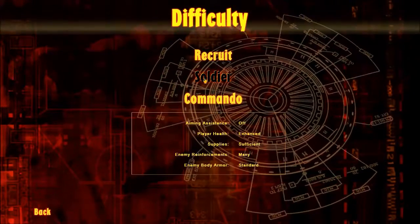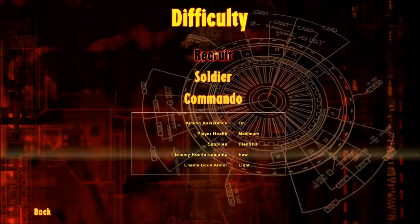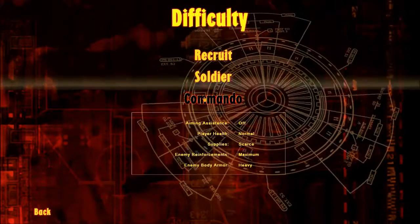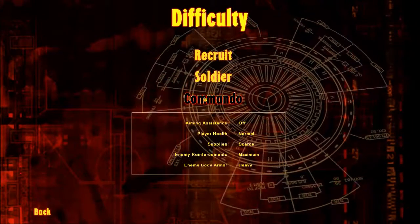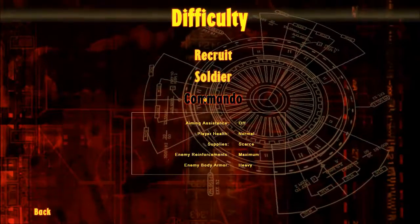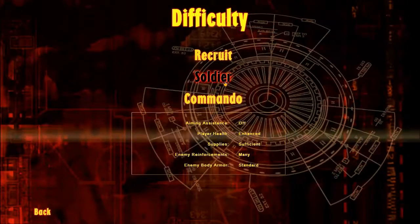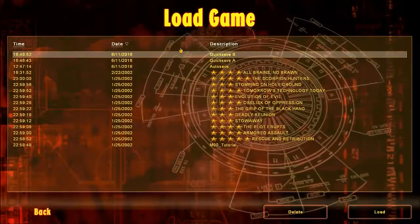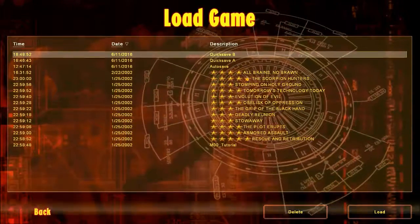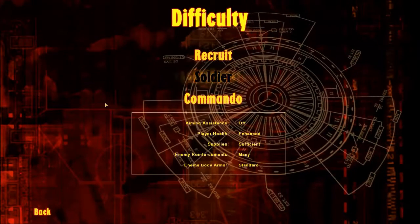We're going to start with... now, what might happen is that the three difficulties are recruit, soldier, and commando. On recruit you've got a whole bunch of cool stuff. On soldier, you've got a whole bunch of other cool stuff, and on commando — balls to the wall. I would play on commando difficulty, but there would be a lot of dying involved. I think I'm going to stick with soldier difficulty, just to show off the campaign. To get five stars you've got to play on the higher difficulty — you can't die and reload. I reckon I'm going to play on soldier. Let's begin.